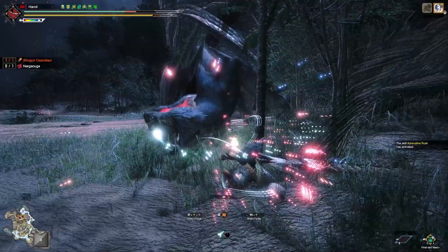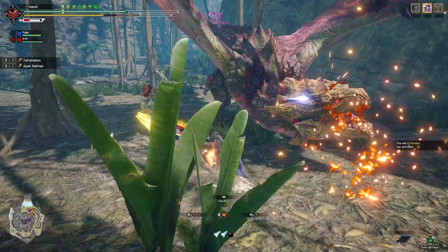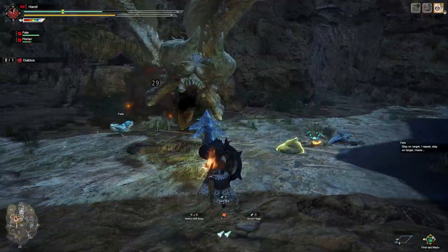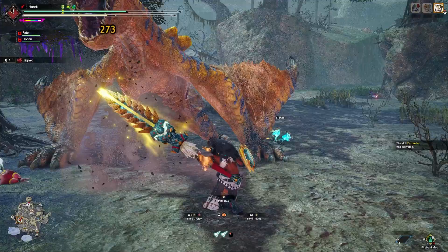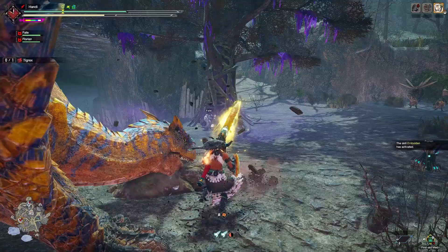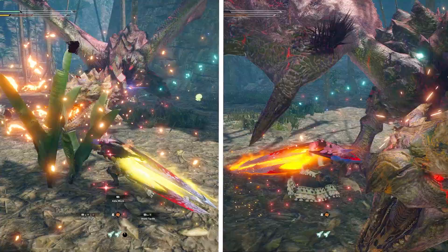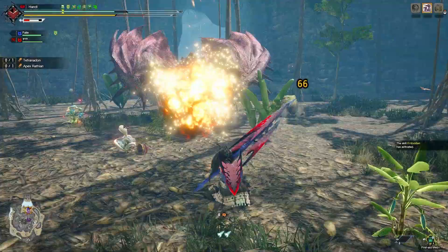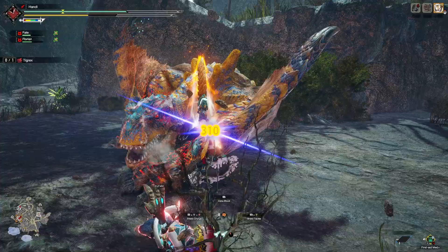Most weapons have some sort of gauge to upkeep, and Lance is no different. The beauty with Anchor Rage is the fact that it follows the trend of what Lance is — a weapon that laughs in the face of any monster trying to do damage to it. With Anchor Rage, you can't just throw it out whenever you want; you have to be tactical, you have to be precise. Follow-up attacks and combos will surely punish you, but when you use it at the right time, you get a great reward: a straight-up increase in damage. Anchor Rage is pretty much a staple for me.